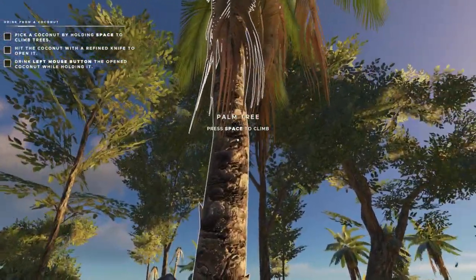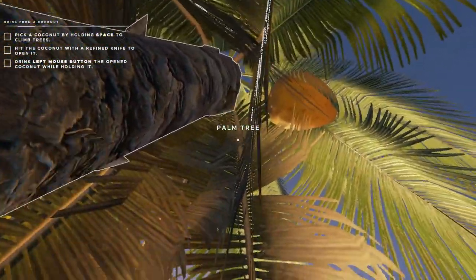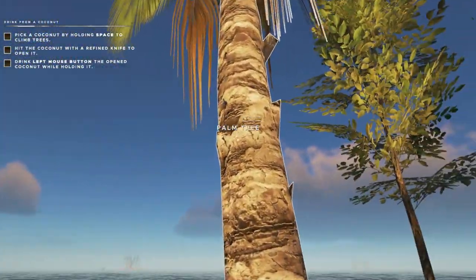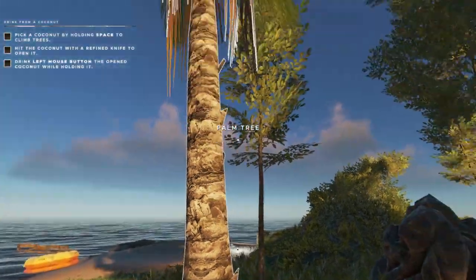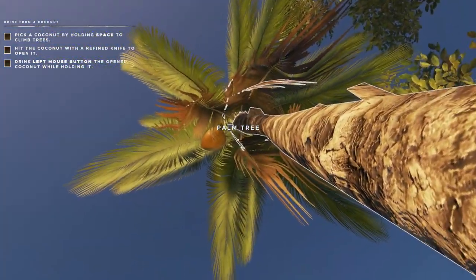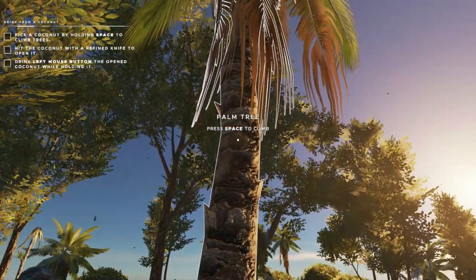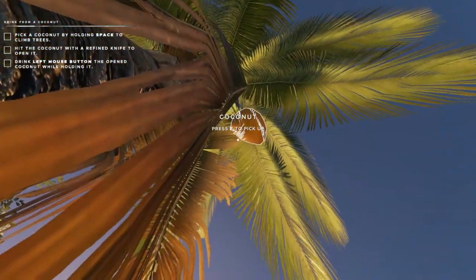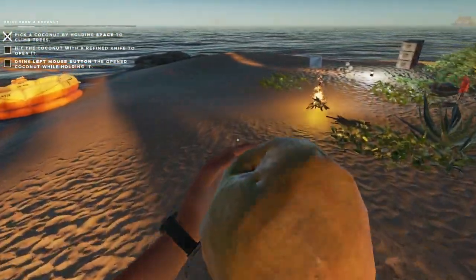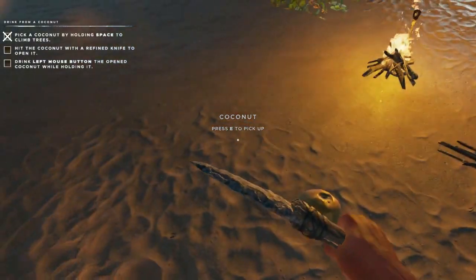There are some coconuts here and we're just gonna come close to the tree and press Space to climb up it. Sometimes it gets pretty finicky — you have to approach it from a separate angle. Let's see if we can get it this time. There we go — press E and we got a coconut.